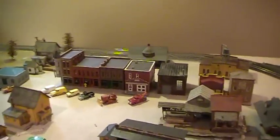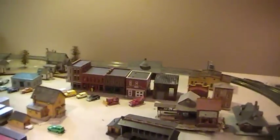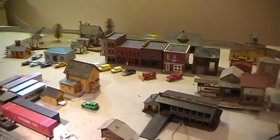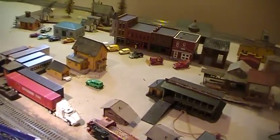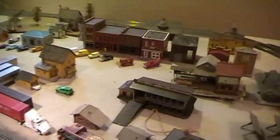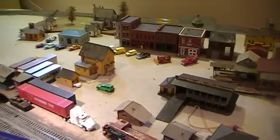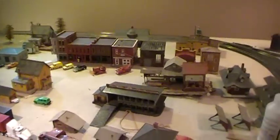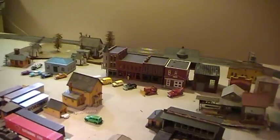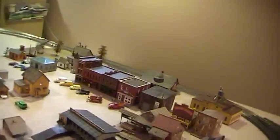I've also got to do a train club layout update because there's lots of new scenery that's been added. On one part of the layout where the grade goes down — the other side of where it looks like a little ditch — there's a tunnel area that I've gotten shots of before when it was just plaster, but now it's all full of trees and has grass and stuff on it. There's also more track that's been ballasted and more track has been laid on the branch line, so our club layout is coming along.